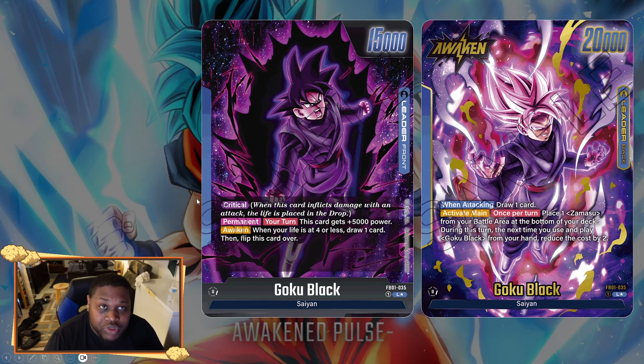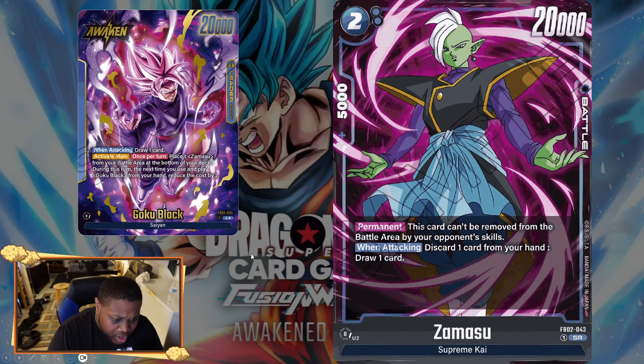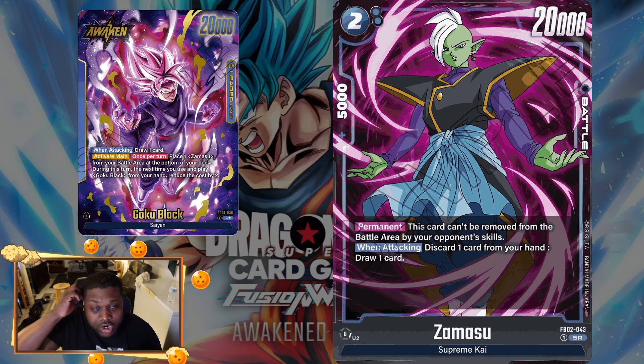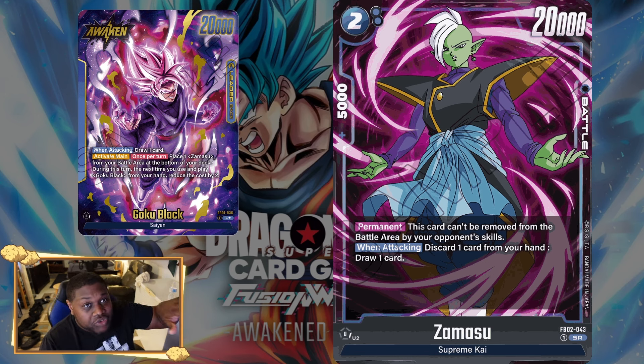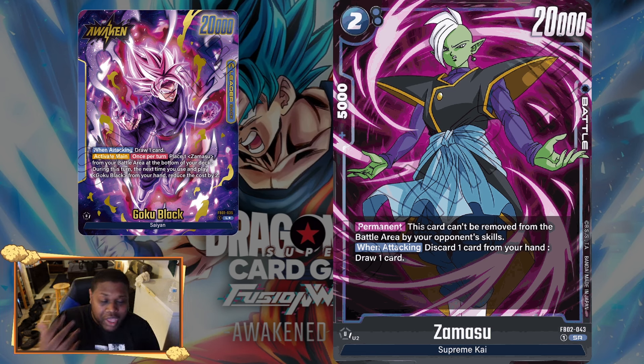Let's go over the new support. The most support this deck got is the new SR Zamasu — a two-drop with 5k combo and 20k power. Its permanent effect means it cannot be removed from your battle area by your opponent's skills, whether that's an extra card or battle card. Think of it like 'indestructible' from Masters, though it can still be killed through battle.